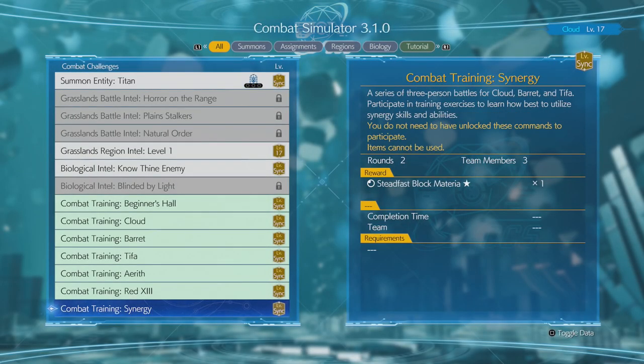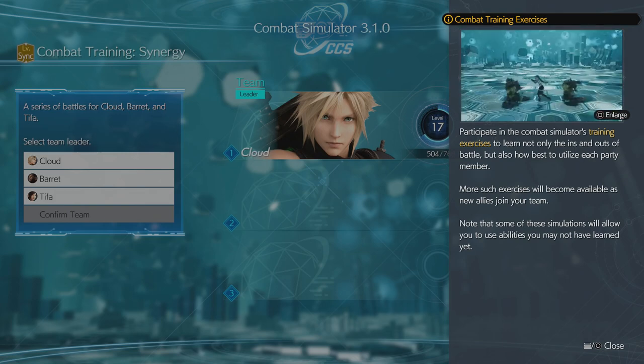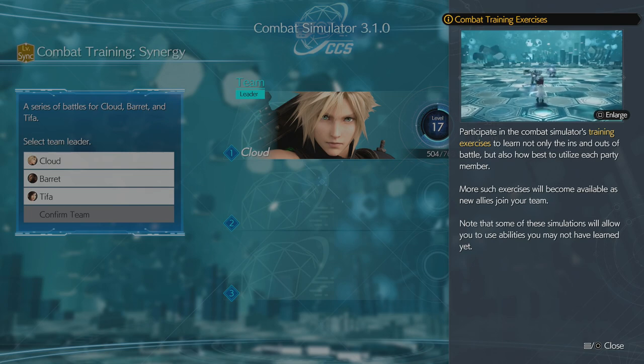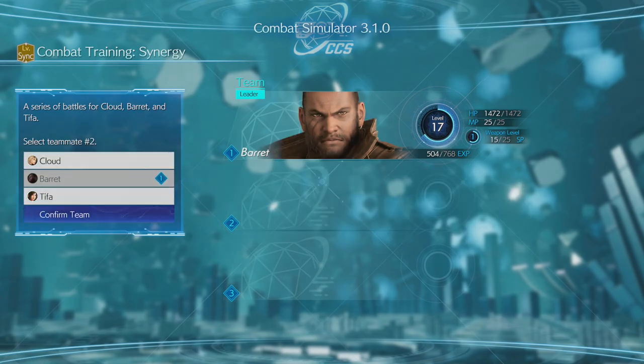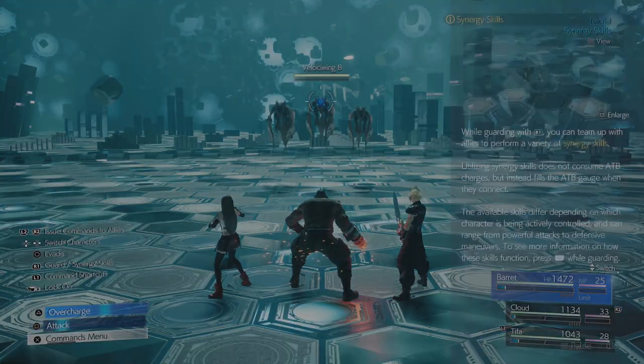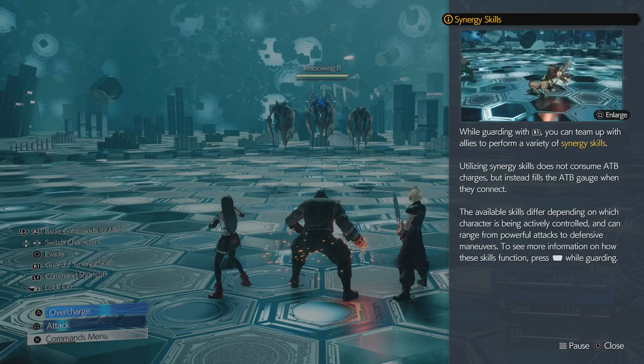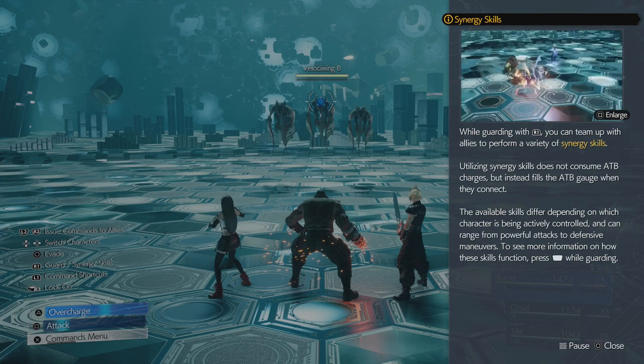Let's start at the bottom here. Series of three-person battles for Cloud, Barret, and Tifa. Participate in training exercises to learn how best to utilize synergy skills and abilities. You do not need to have unlocked these commands to participate. More such exercises will become available as new allies join your team. Some of these simulations allow you to use abilities you don't have yet. I'm probably gonna speed through the actual battle parts — it's less for you and more for me. Synergy skills: while guarding with R1, you can team up with allies to perform synergy skills — doesn't consume ATB but fills it. They differ depending on the character controlled and can range from powerful attacks to defensive maneuvers.